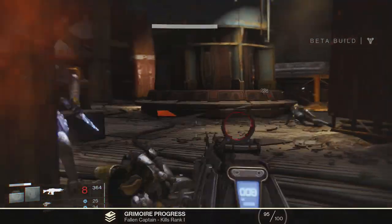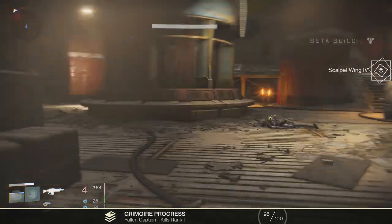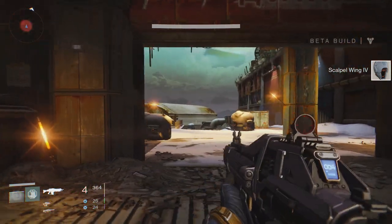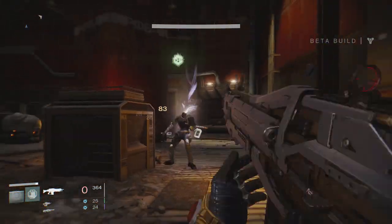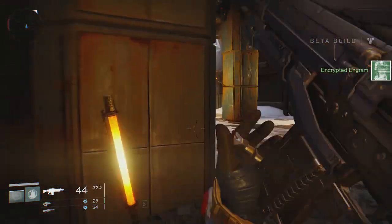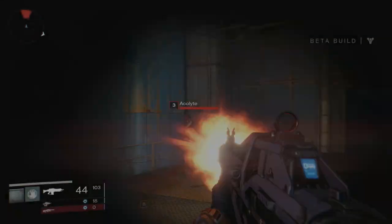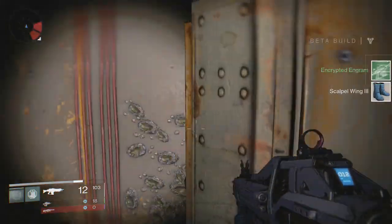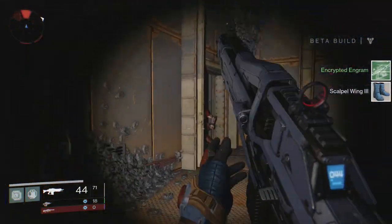Once you get your Cryptarch rank up, you're going to want to go out in explore mode, play a story mission, or do the Devil's Lair strike. While you're doing this you really want to focus on killing enemies and picking up the loot they drop. Green uncommon engrams can sometimes turn out to be rare armor or weapons when you turn them in, so you really want to pay close attention if you see an enemy drop loot that's highlighted green.